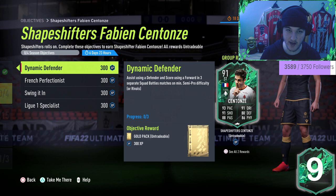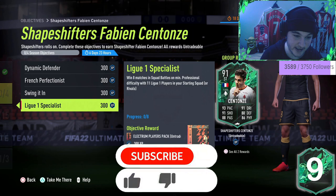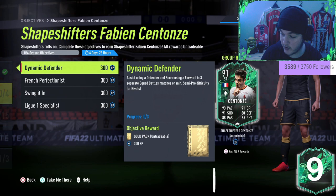Right then lads, what's going on boys, welcome everybody back to another video and another objectives guide. EA have released a Shapeshifters Fabian Quintonze — honestly not too sure how to pronounce that, so we'll just call him Fabian — but this looks like a relatively easy objective.